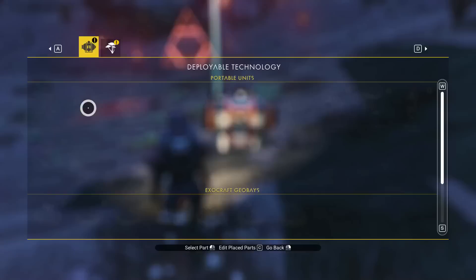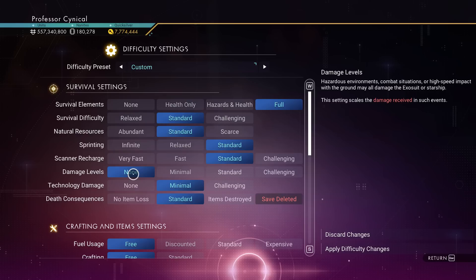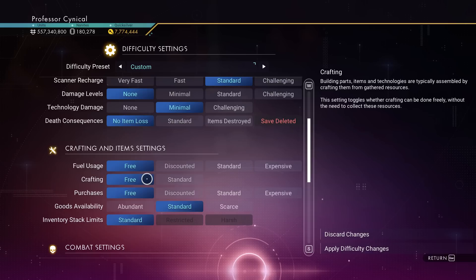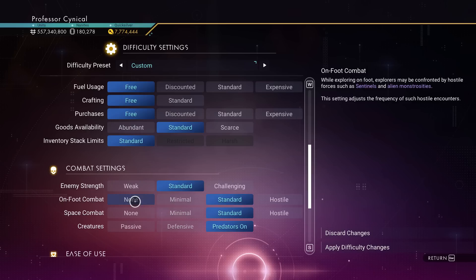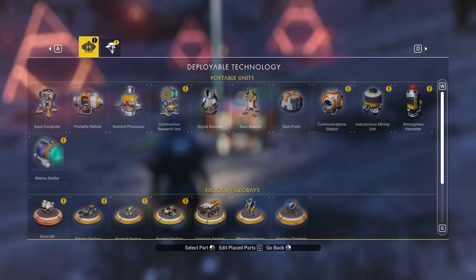If you are on a sentinel planet, you can also go back into your options menu and turn off sentinels, damage, and that kind of thing. All you need to do is go to difficulty settings and turn off the damage levels. However, be warned — there is a high probability, especially on PC, that if you do this during a fight it will essentially make your ears bleed, and you might want to turn it down just about now.